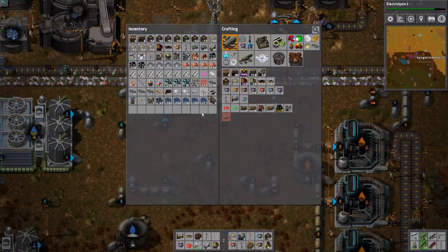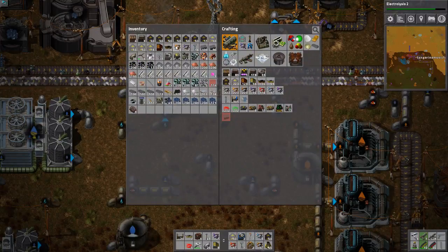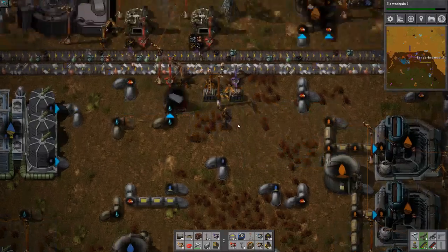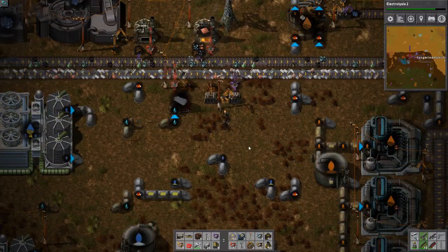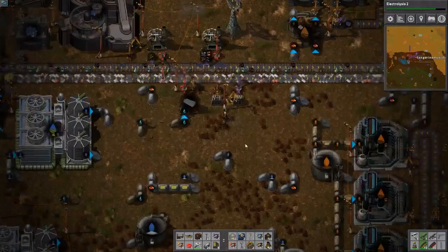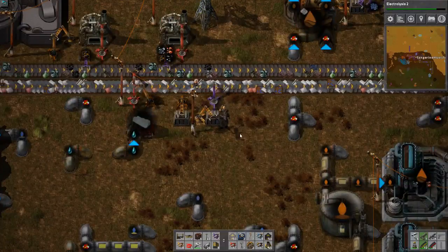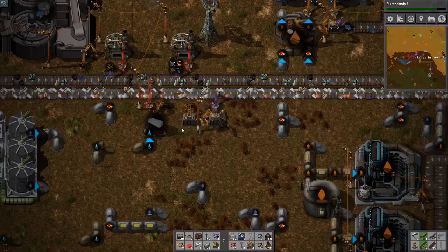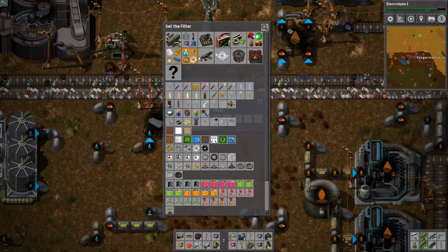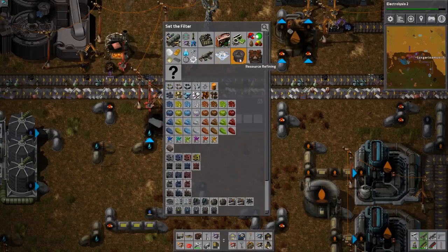Filter inserter. I've seen pictures of other people playing circuit belt factories and they really go all out - I'm using a two-belt setup here but they have like a four-lane setup that goes really far all over the place. It almost looks like a bus. Weirdly I don't see any videos of it - it's all pictures.